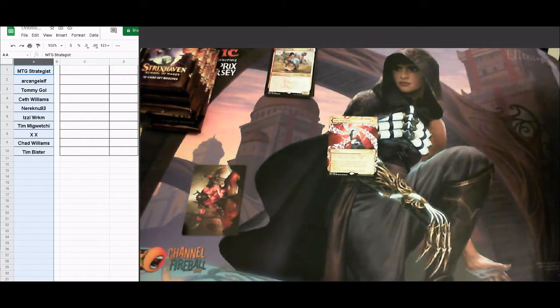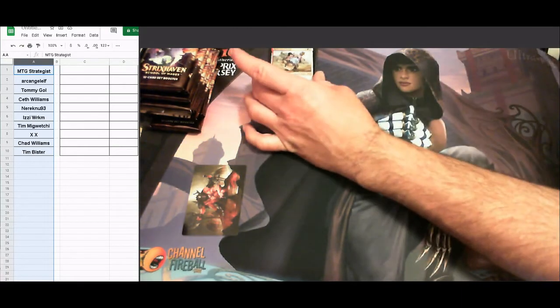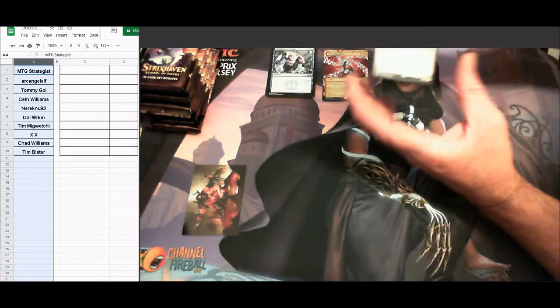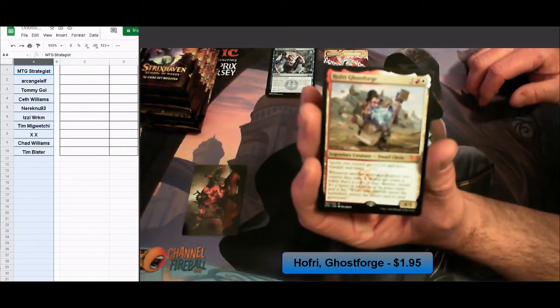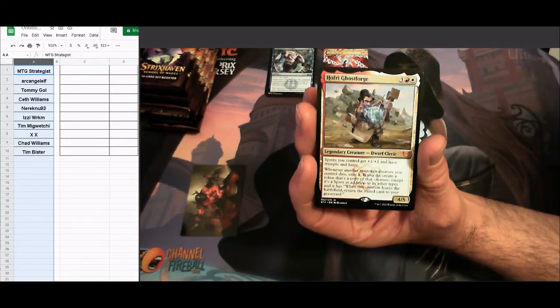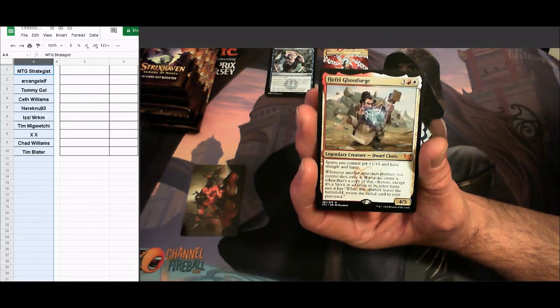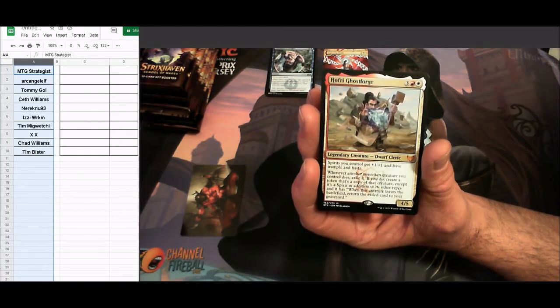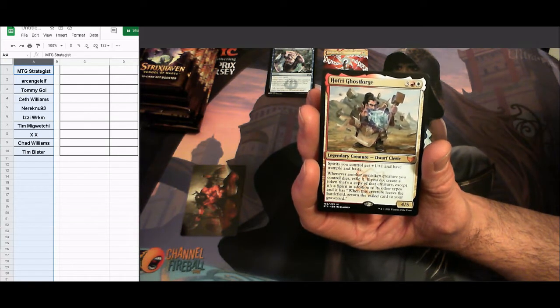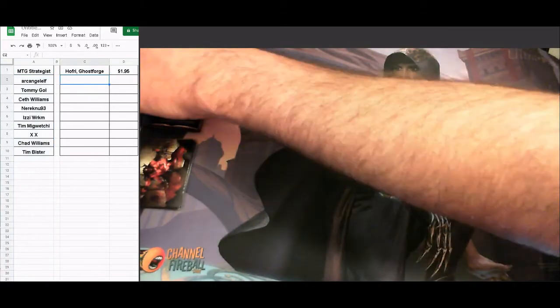Good pulls: mythic rare legendary creature and a rare lightning helix mystical archive. The mystical archive is only $1.46 but Hofrey is $1.95, so we're sitting at $1.95 as the top card so far. Not as productive as past first packs but it is what it is. Next pack is Archangel Elf.